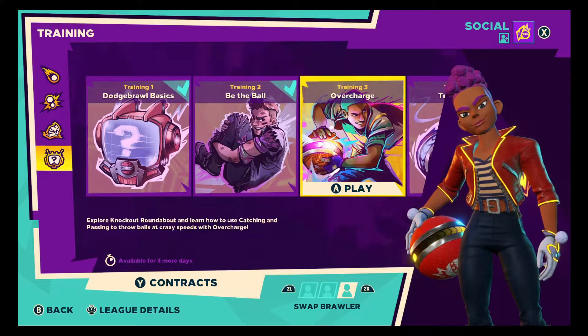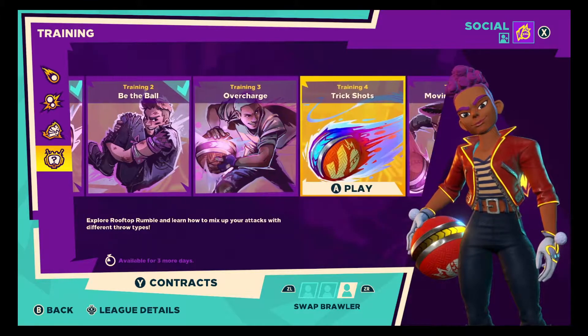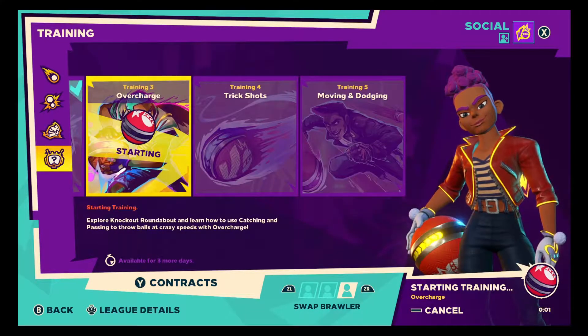What's up everybody, it is Shengen One here and we are back with the last set of training. Hopefully we'll see — we have the last three sections: overcharge, trick shots, and moving and dodging. They should not be too complicated, but let's see what we can learn as we continue on reading these tips and tricks.